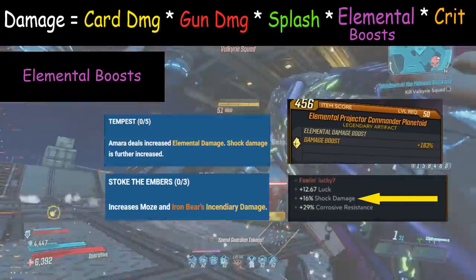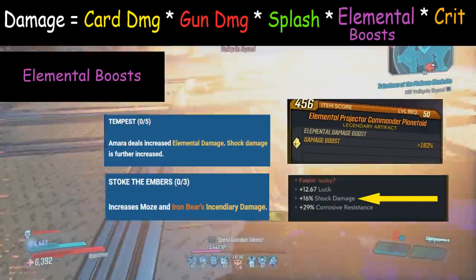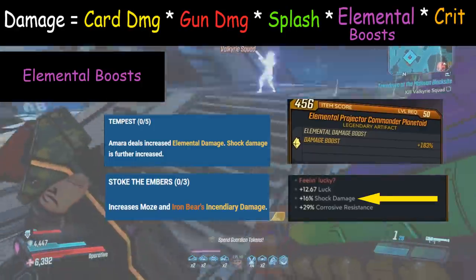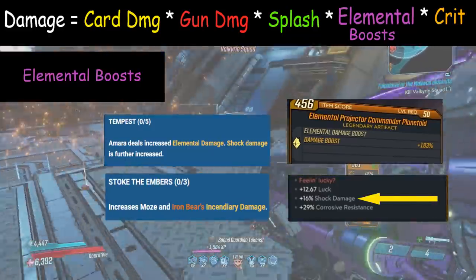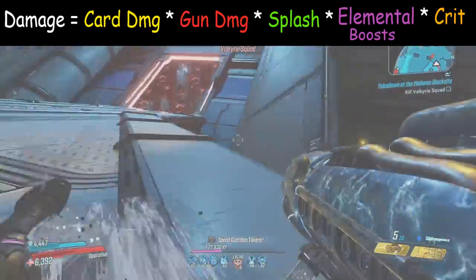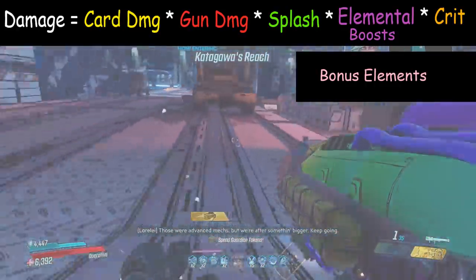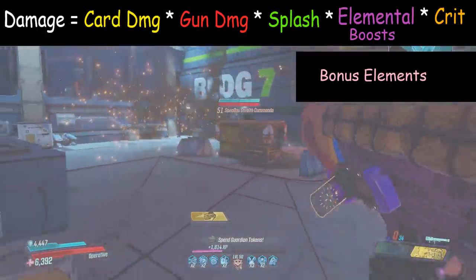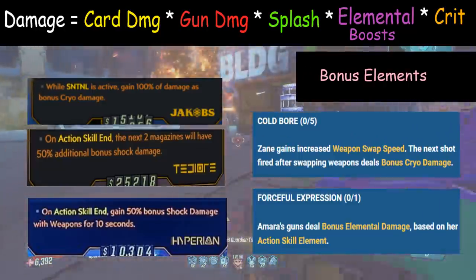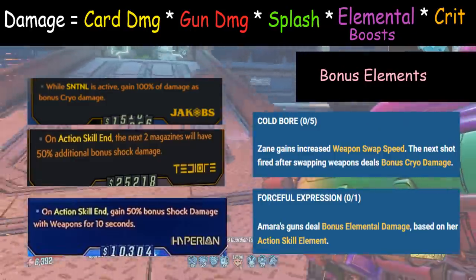Elemental boosts increase the damage of an element only if you're already using that element. The keywords to look for are 'increase X element' or 'plus percentage elemental damage.' These are the boosts in the main damage formula. Bonus elements are different — they're usually bonus elemental anointments or skills like Cold Bore or Forceful Expression. The keyword for this is 'bonus element,' and they work very differently from elemental boosts.